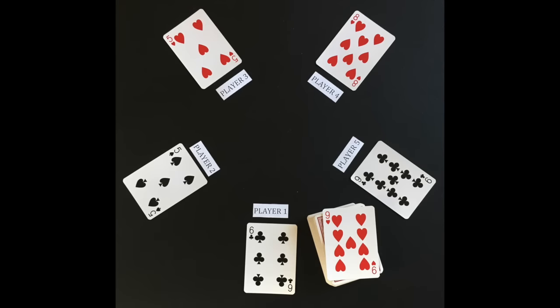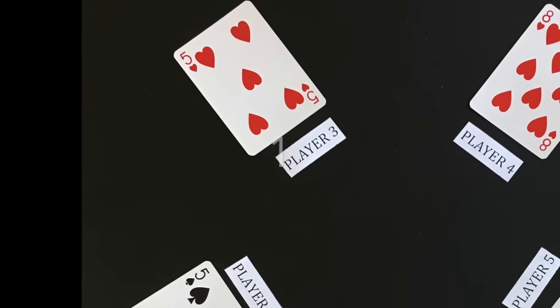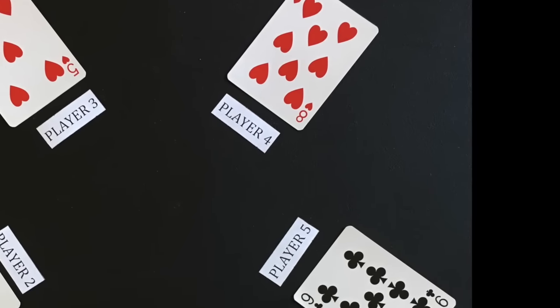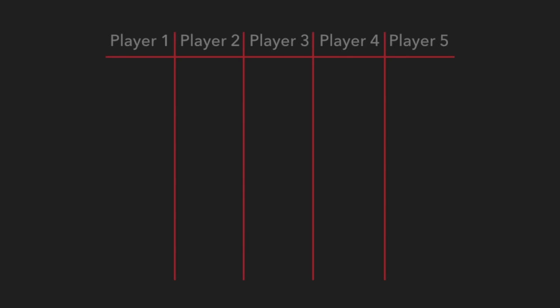After the cards are dealt but before gameplay starts, each player will bid on how many tricks they think they will win. Bidding starts with the player on the left of the dealer and continues clockwise. One player will need to be designated as the scorekeeper and have a scorecard ready before the bidding starts. As players bid, the scorekeeper will write down the stated bids for each player.